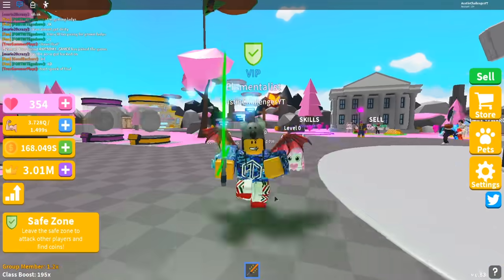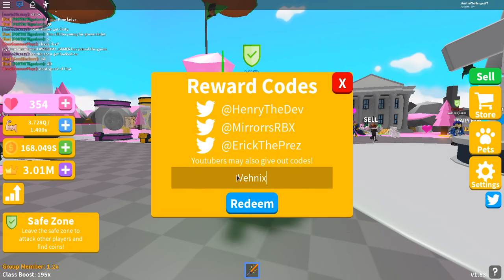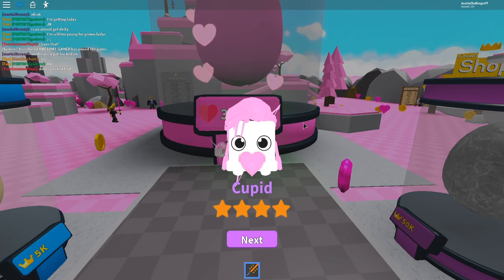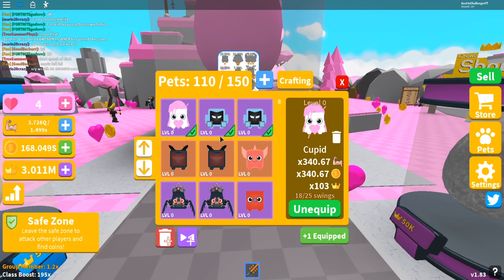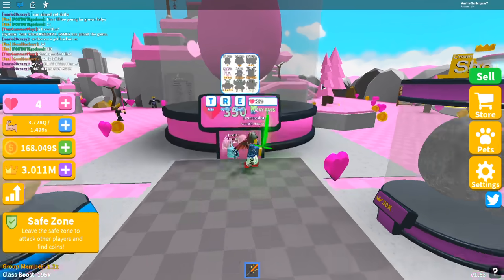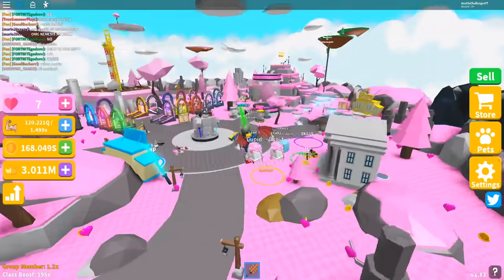Before we open the egg, let's go over the rest of the codes. The code is VENIX with a capital V — redeem — and you'll get some awesome crowns. The final code of today's video is SABER with a capital S — I've already redeemed that one. Now let's open another egg — come on, give me something good! We got another Cupid! Two Cupids now! The stats on these things are unbelievable. I'm going to be grinding this game because these are some of the most OP pets I've ever seen inside Saber Simulator.